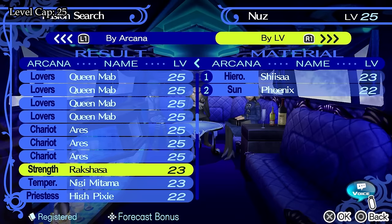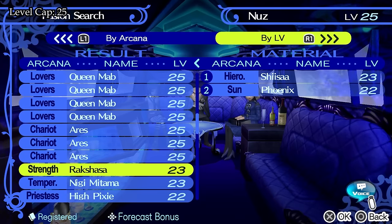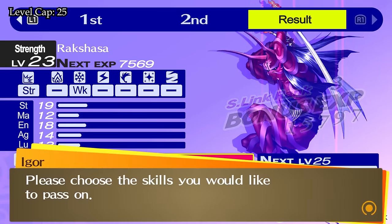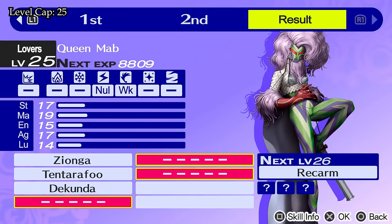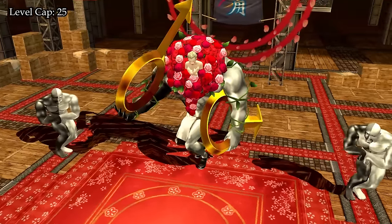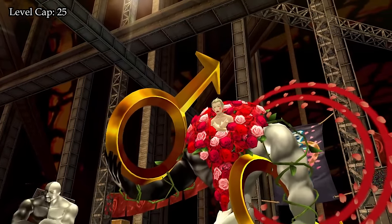We continue on until we reach the top and get to level 25. Before going into the next big boss battle, we fuse a couple of new Personas — first a Rakshasa mostly for Resist Physical, and we also get a Queen Mab for electricity immunity. With that, we are off into the next boss battle against Shadow Kanji, who is accompanied by Nice Guy and Tough Guy.